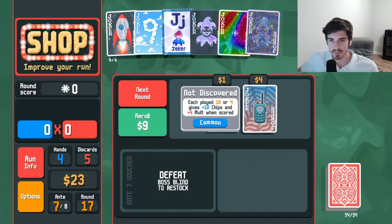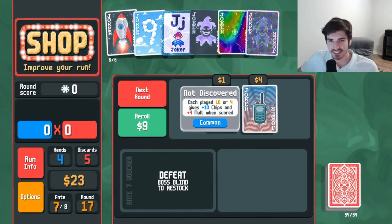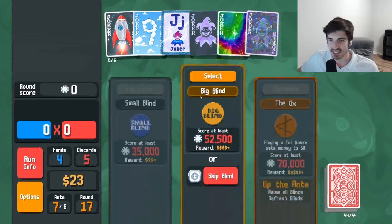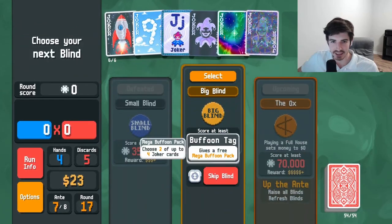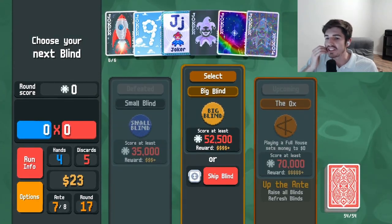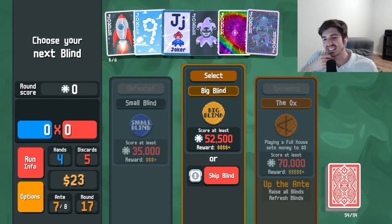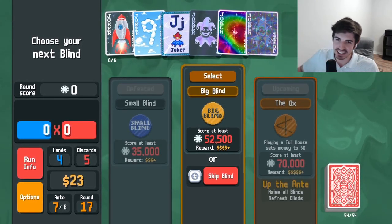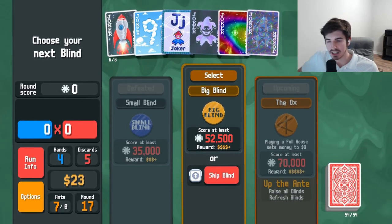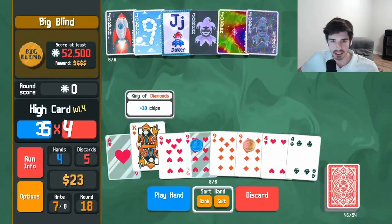What are you? Ten and four — oh, it goes walkie talkie, 10-4. Next round — we don't need a buffoon pack even if it's mega. Playing a full house sets money to zero — that's our next boss right here. So next shop we need to go hard and spend all of our money.